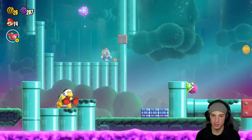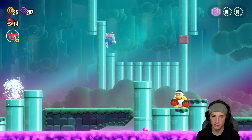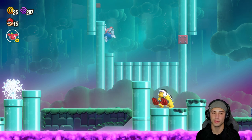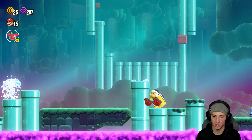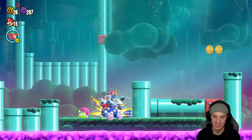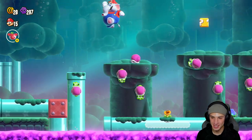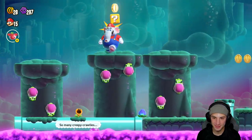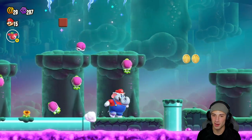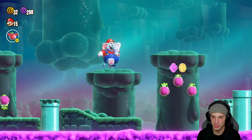I believe there should be a 10 coin - yes sir, give me that! Can I get up here for something special? I can - and an extra one up, beautiful, lovely, nice little one up! I can just do a butt slam on them with an elephant - 3,000 tons just slapping them in the face. Where are the other ones? Need the other 10 coins. I love the elephant power up - I really do, I think it's such a cool one.